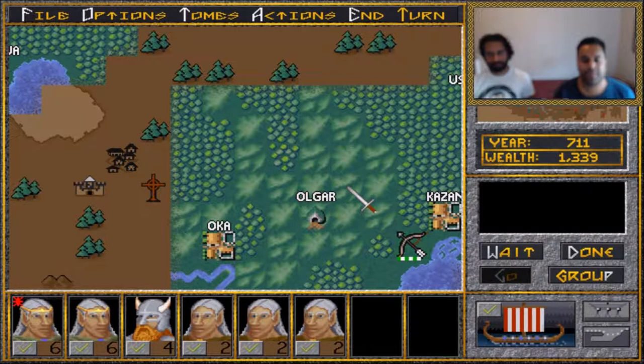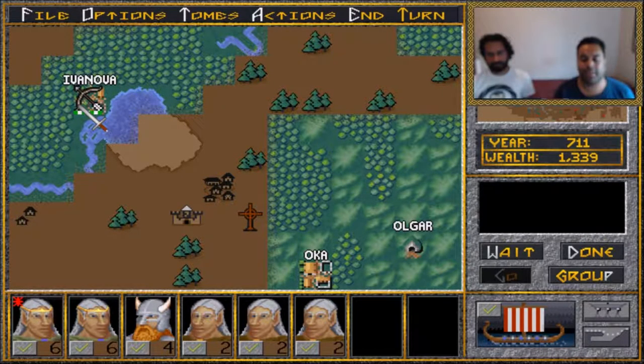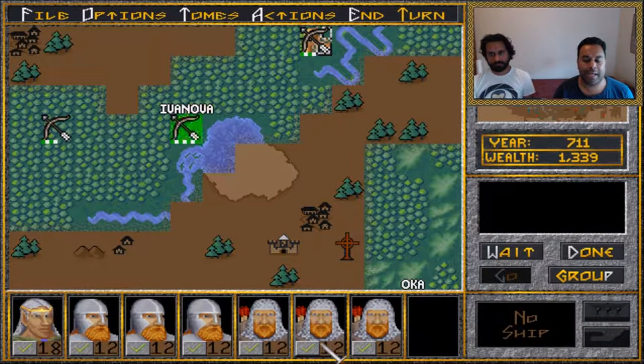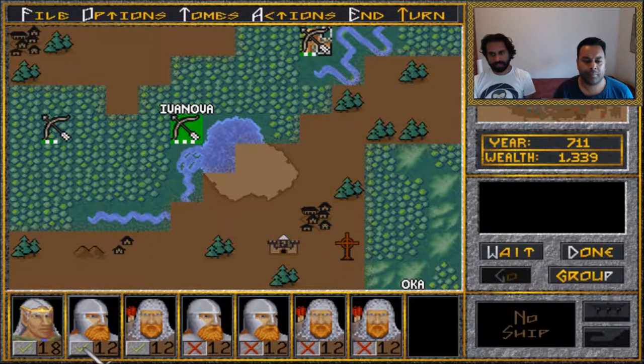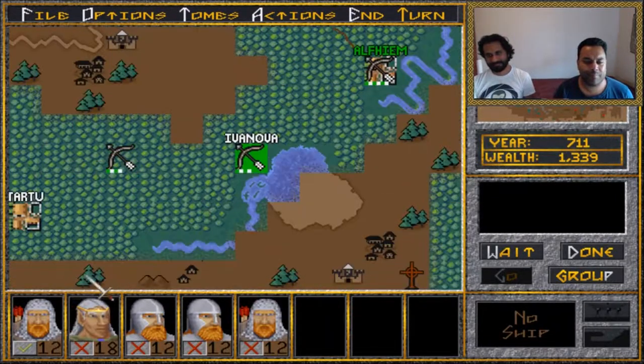We could bring our main group up here and then send other guys down. We think there are colonizing units in our current army — we could detach one or maybe two of them. It's a slightly dangerous move but not really if we route through already-explored territory.